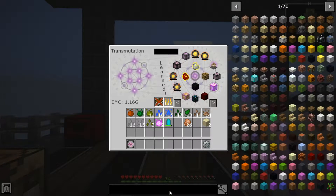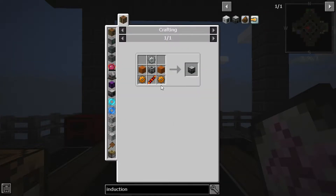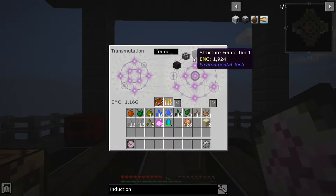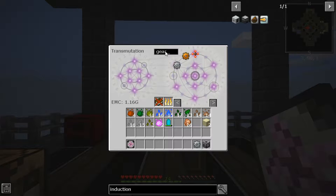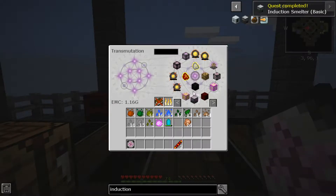Now we should be able to get close to making the induction smelter. We need the invar gear, the machine frame — I have those — a couple of copper gears, and a redstone reception coil. So: the invar gear, the copper gears, the reception coil — induction smelter! It's learned, so we can make another one. Sweet.